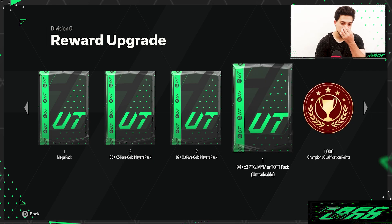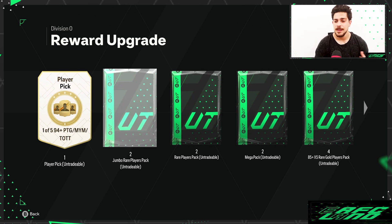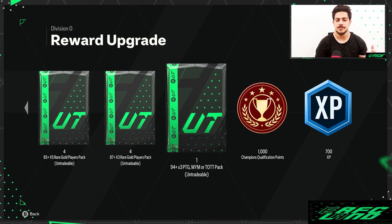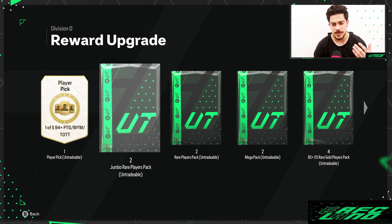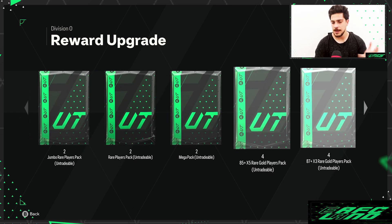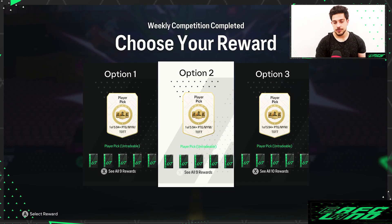For option two — the usual one I always get — you have the same pick and the same 94+ Path to Glory, Make Your Mark, and Team of the Tournament pack, but the rest of the rewards are all double the amount of option one. So where option one had one Jumbo Rare Players Pack, here we have two Jumbo Rare Players Packs, two Rare Players Packs, and so on. The difference is they're all untradable — option one was tradable, option two is untradable.